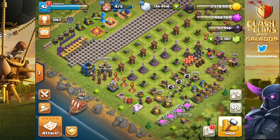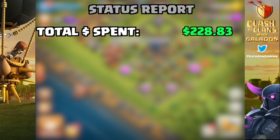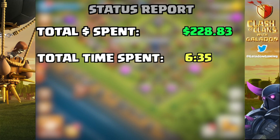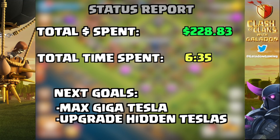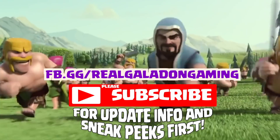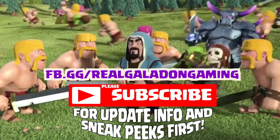We are just about ready for the status report. Total spent: $228.83. Total time spent raiding, upgrading, and organizing: 6 hours and 35 minutes. My goals for future episodes are to continue trolling around the town hall, building up those hidden Teslas and other defenses that can specifically protect my town hall in wars. Thank you so much for sticking around — I know it was a long episode. If you're still here, Blizzlefriss in the comments. Have a great day, be kind to other people and animals. I'll see you back here tomorrow for more Clash of Clans.